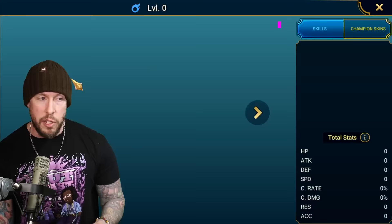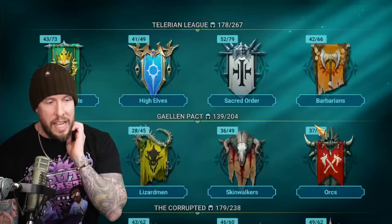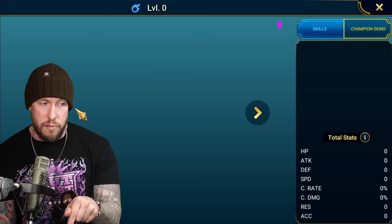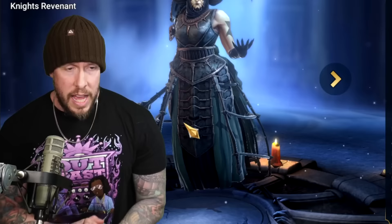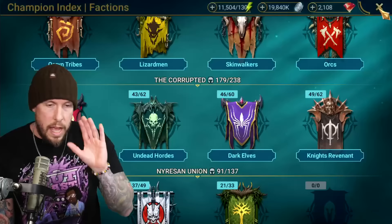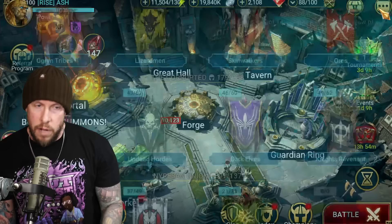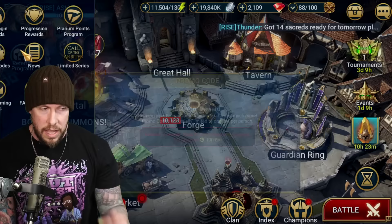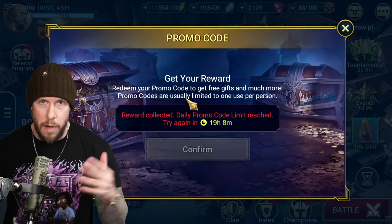Using my link you'll get Tayrel, a really strong debuffer — defense-based and easy to keep alive. Then after level 25 you'll get Rector Drath. I always update my links with the newest champions, so subscribe to stay current. After the tutorial, check your inbox for your champion, then YouTube search 'active promo codes Raid Shadow Legends' — there's always a couple active. This gives you an amazing head start with better epic champions.